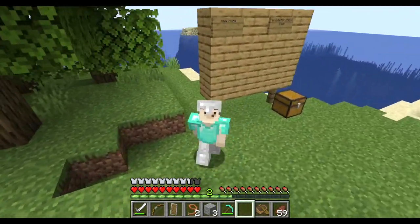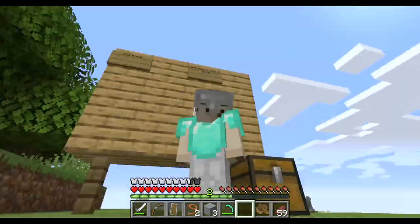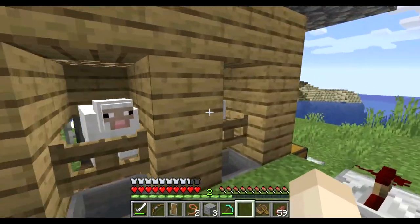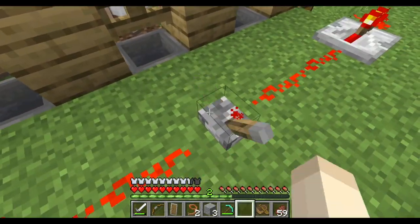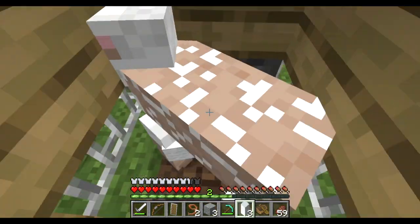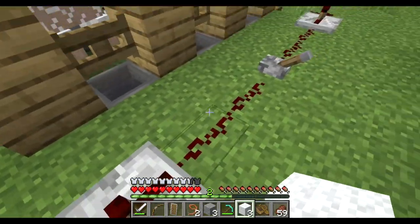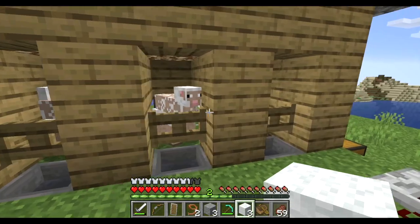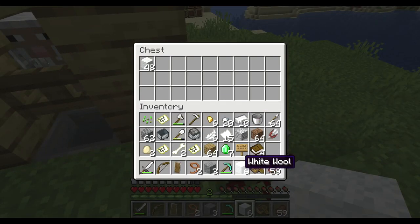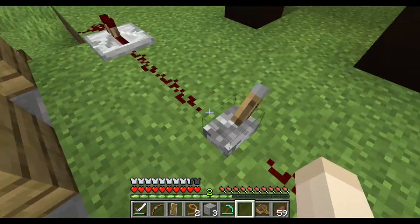What I will be doing this episode is starting the automatic chicken coop. I already have an automatic shearing sheep farm — I just pull a lever and all of them get sheared. You make a little thing with redstone hooked up, put hoppers so it goes into a chest, and most of the wool will land there. Simple.